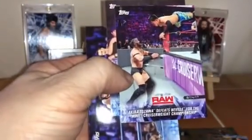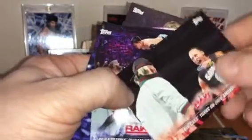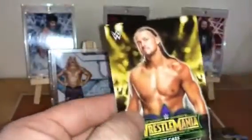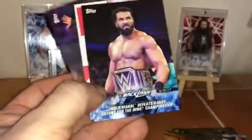Got Mickie James and Sasha Banks. There's another Andre the Giant card I was just talking about. Baron Corbin, Neville, Big Cass and Enzo. So you should have 10 out of Road to WrestleMania, 10 out of NXT, 10 out of Heritage, and 10 out of regular Topps for the Andre the Giant cards — you get 10 each, and that's a 40 card set. It's not easy to put together, but if you can get it, it's a nice set. Got Big Cass, Kevin Owens, Bronze Samoa Joe, Randy Orton, Jinder Mahal, Kevin Owens, and Neville.